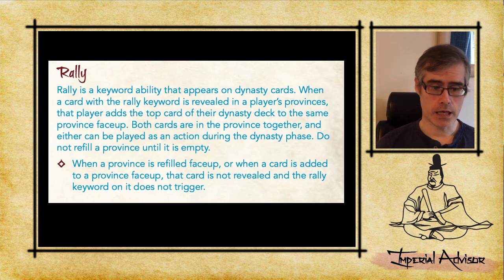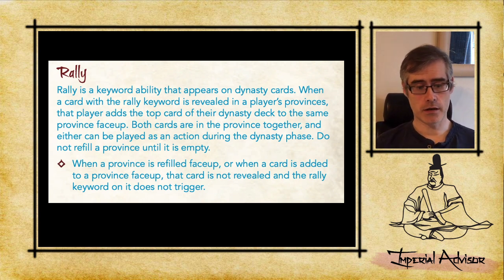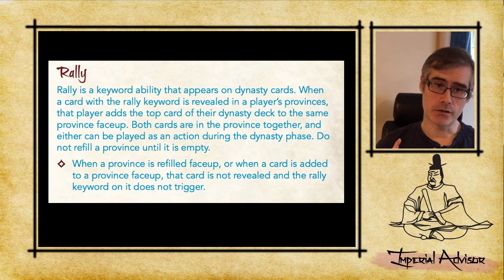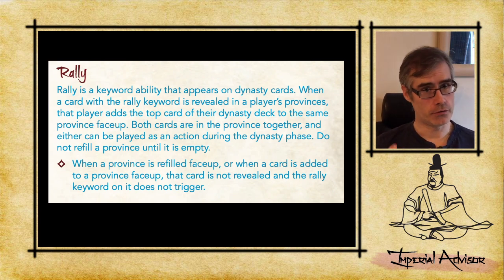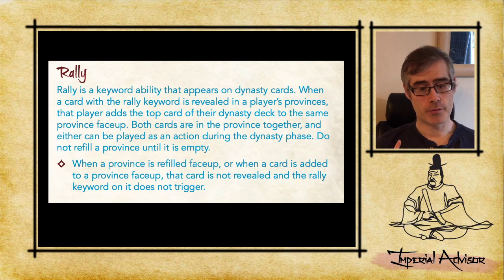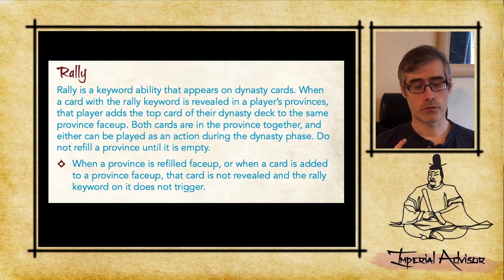Rally is a keyword ability that appears on dynasty cards. When a card with the Rally keyword is revealed in a player's province, that player adds the top card of their dynasty deck to the same province face up. Notably, this doesn't count as revealing, so if you draw into another Rally card, it's not going to trigger. Both cards are in the province together, and either can be played as an action during dynasty phase.